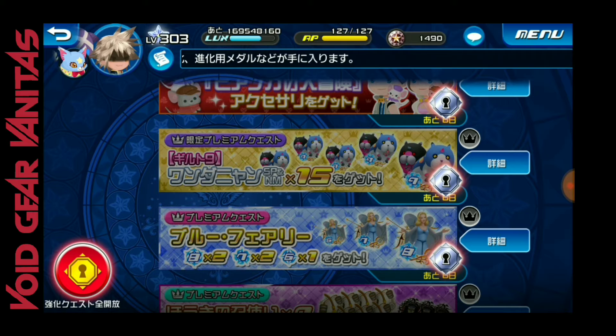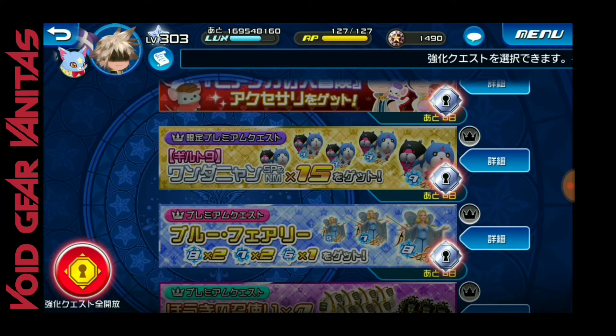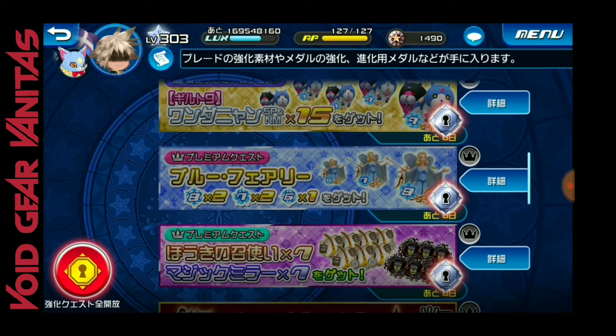Then we're getting 15 Dual Meow Owls. Last week we saw 30 — that was insane — but we're going back down to 15. It's better than five though, so that way you can upgrade your supernova medals. It's good to see we're not going back down to five but at least to 15.